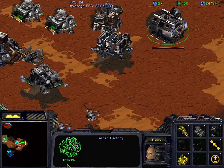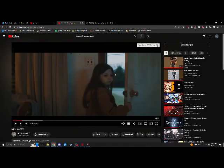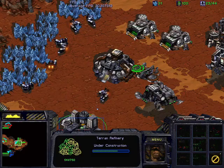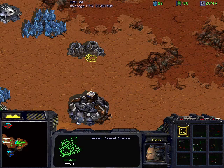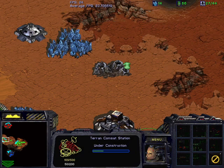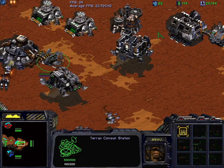This mission has quite a significant number of minerals in the main base and two gas geysers we can utilize. The first refinery is up, adding more SCVs and another Comsat Station for scans. Scans will matter more in these later missions as the enemy will actively have cloaked or burrowed units, but between Comsat Stations and science vessels our detection is pretty well handled.